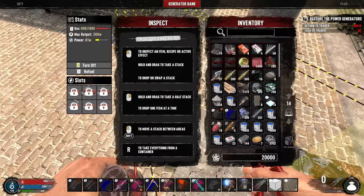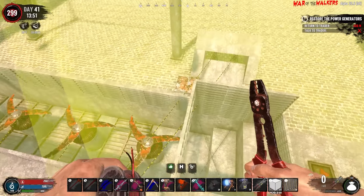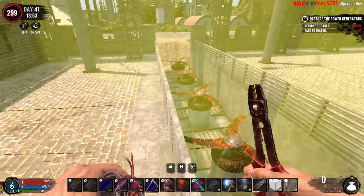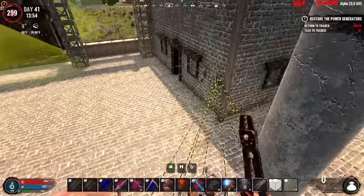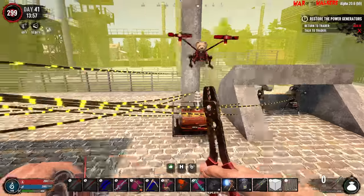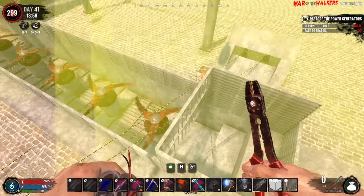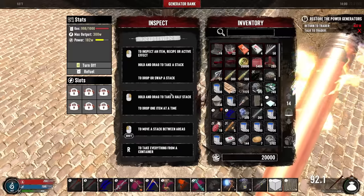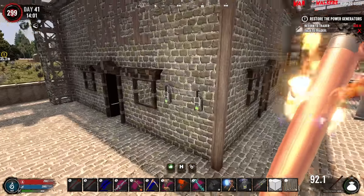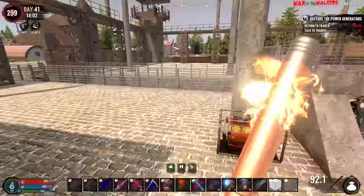I have a total of six engines in here now, so we should be fine on the power draw. Take these last couple of blade traps off of that other switch and give that power. And survey says we are all juiced up now. Very good. What's my power draw? 182 out of 300. Not too bad. We'll conserve the fuel then.